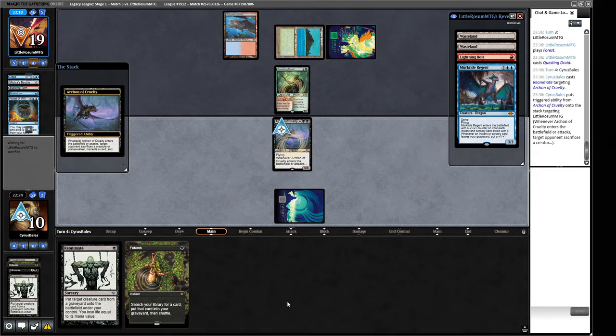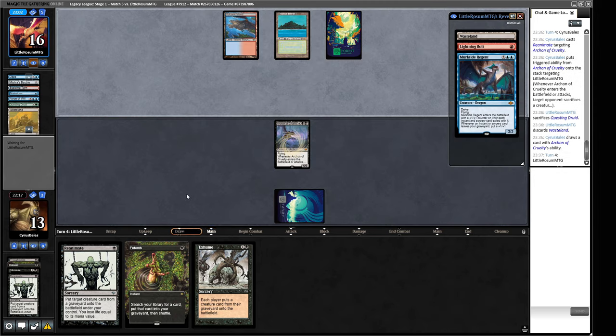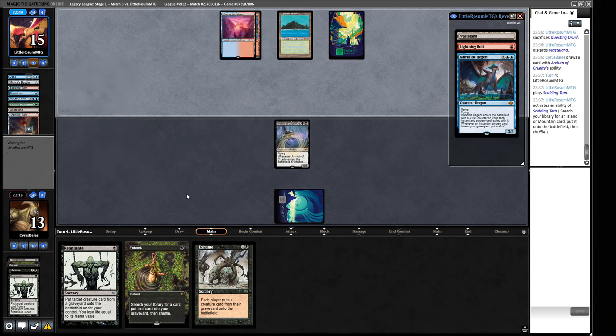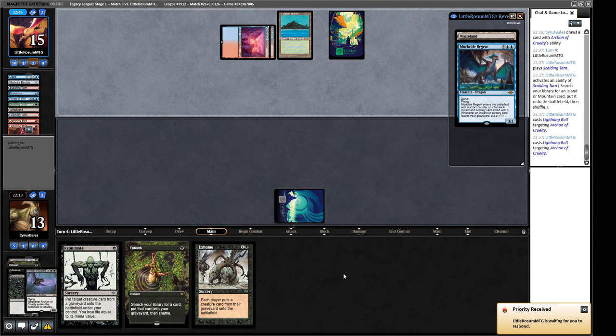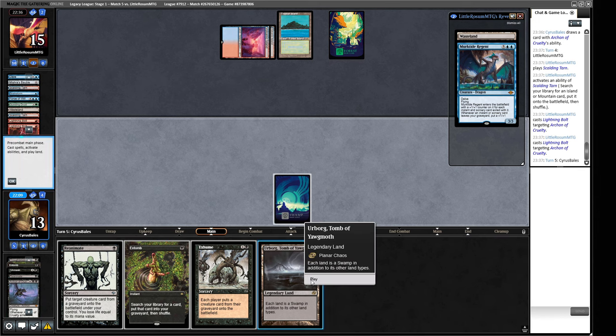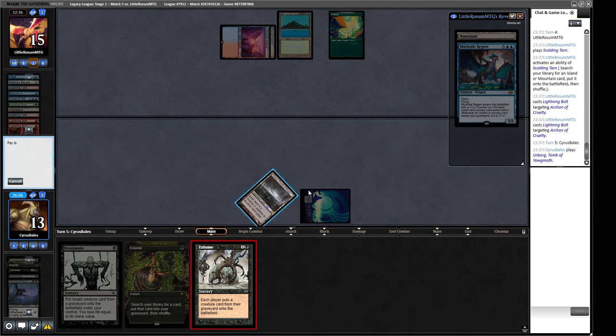This kind of shows that you have more agency with some reanimate decks than you might think. We can probably get rid of a Wasteland here - yep, we drew an Exhume but that's not that exciting. So they can play a Murktide Regent here but it'll die to the trigger of our Archon of Cruelty. They drew a Scalding Tarn - we have close to perfect information here. The Murktide will be bigger so if they've got like a one-drop, like a Delver - oh wow, they're just going to double Lightning Bolt sure.